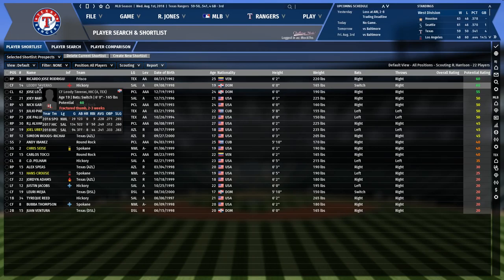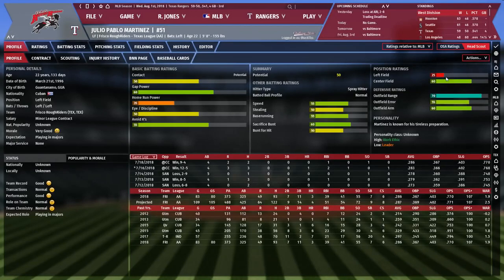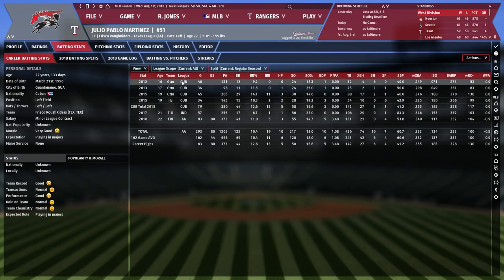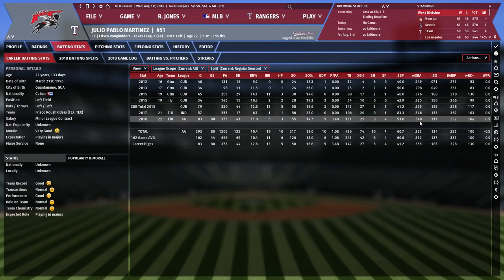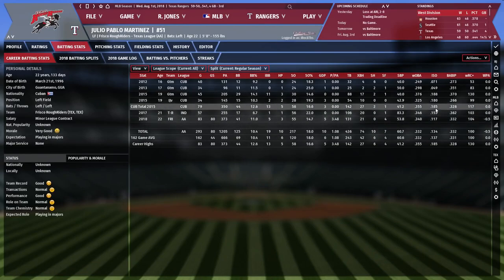The first one we want to look at is Julio Pablo Martinez. He's at AA as a left fielder, and he's slowly been getting his left field skill up, so I want to leave him there. Looking at batting stats and expanded stats: he played in Cuba, has some independent time, and went straight to AA. His BABIP is .332, his wRC+ is 104 — not a world beater but not bad. His wOBA is .340. His ISO is low but his home run power potential is .35, so I'm not too worried about that. His strikeout rate is 14.7 and his walk rate is 11.0 — the strikeout rate has come down and the walk rate has come up, so he's improving at both plate discipline skills.